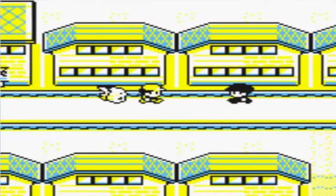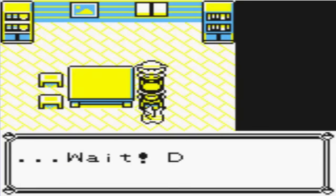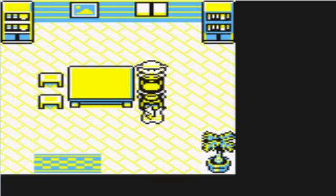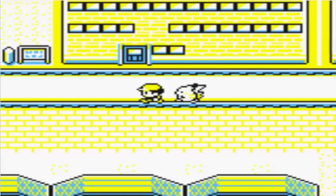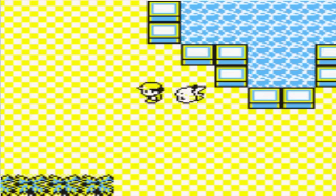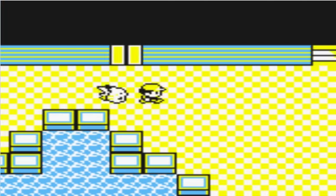A lot of heavy stuff is going down inside the city right now. Going into this house — TM29, which I believe is Psychic. I'm not going to give that to Kadabra since he can learn Psychic by leveling up, but it's still a nice TM to have. And now we're going into the Silph Company office building. Team Rocket has taken over the Silph Company office building and we must rescue the president.